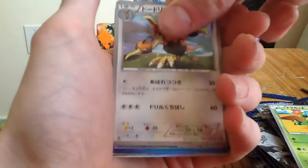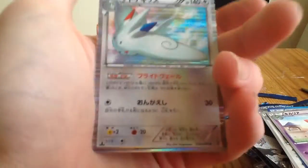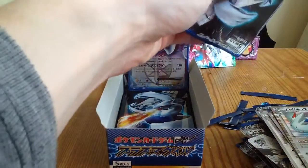We got a Maractus, Dodrio, Leopard, Curlia, and a Togekiss. Awesome! Another Holo. We're getting up there on the Holos.